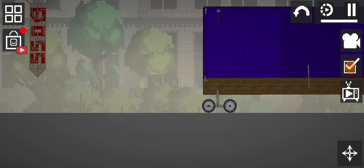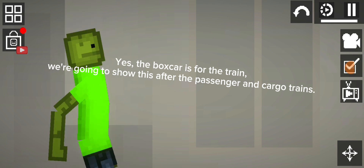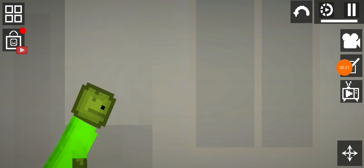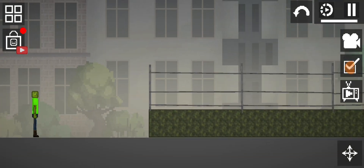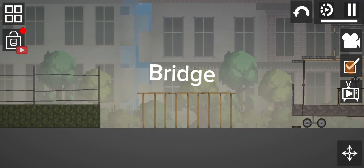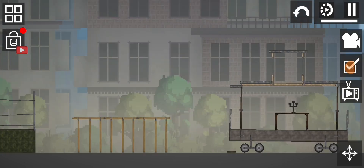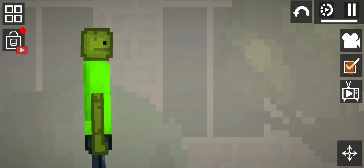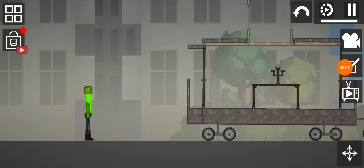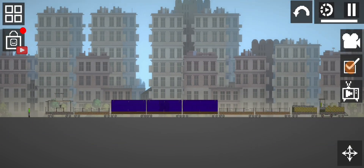Boxcar. Yes, the boxcar is for the train — we're going to show this after the passenger and cargo trains. Boxing pit. Bridge. Caboose. Yes, the caboose is for the train. We'll show it now. Cargo train.